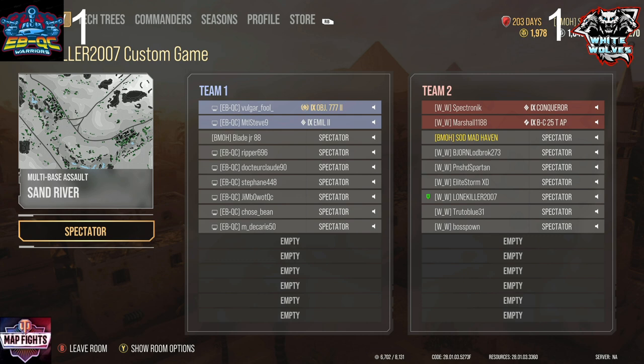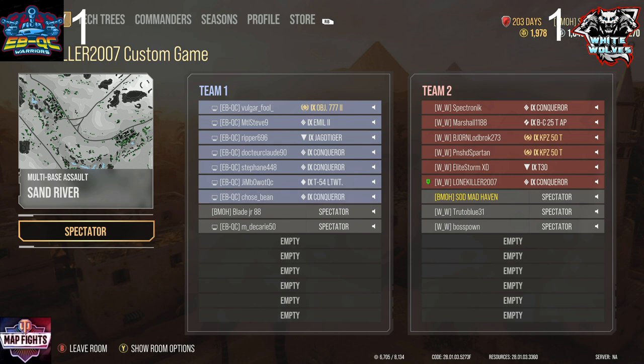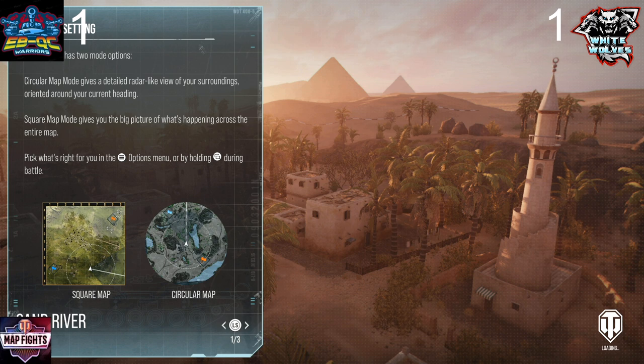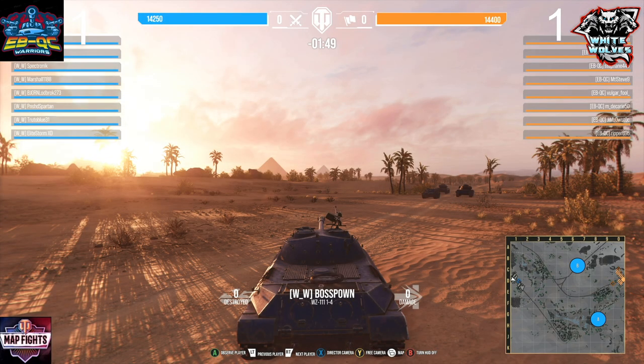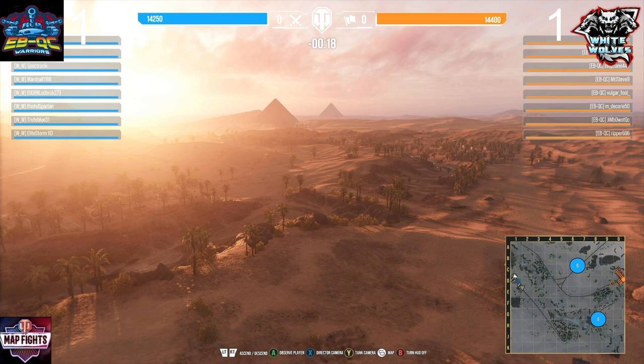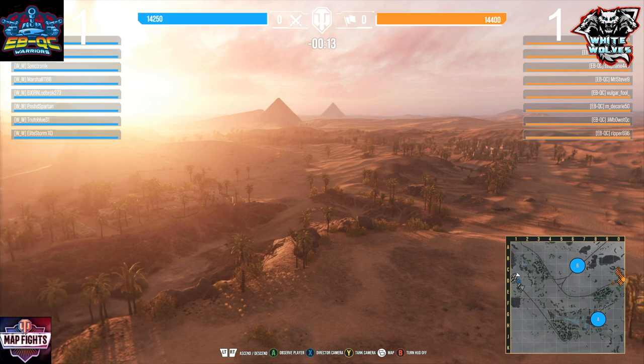Now selecting tanks for the third round. Volger taking out the triple seven again, Steve taking out the Emil — and the Emil is going to be a really good choice for Sand River because of 12 degrees of gun depression. Ripper taking out the Yagtiger, Doc in the Conqueror, Stefan inside the Conqueror, Jimbo in the T-54 Lightweight again, Bean in the Conqueror, and M taking out the Object 705. For White Wolves: Speck in a Conqueror, Marshall in the Bat Chat 25 AP again, Bjorn, Spartan, and Blue all in Companzer 50 tons, Elite Storm in a T-30, Lone Killer in a Conqueror, and Boss in the WZ-111-1-4. The T-30 might be a really good choice on this map — T-30s can be absolutely devastating with that 155.